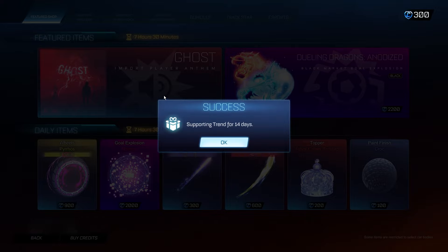You also want to make sure you keep this code in for 14 days. If you remove the administrator code before the end of the 14 days, then all these items are going to be removed from your inventory. This is going to be a big waste of time, so make sure you're typing "trend" into the support-a-creator section and clicking OK.